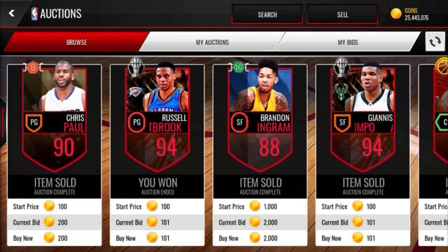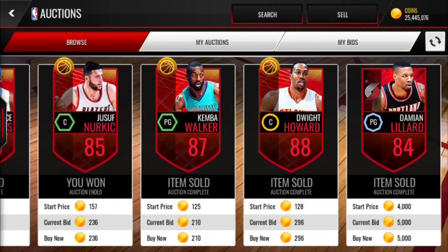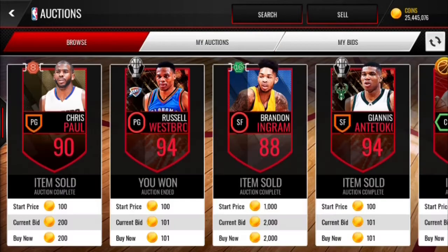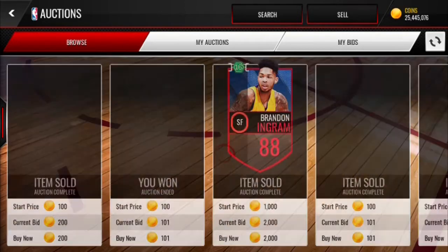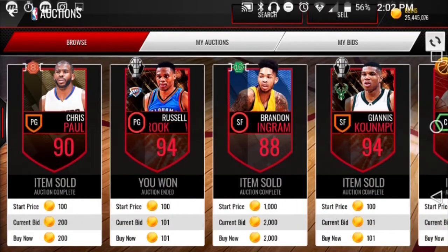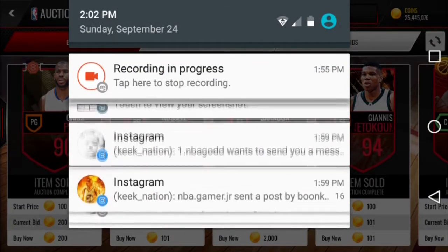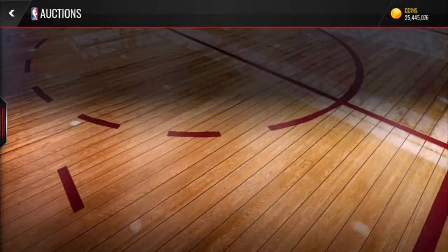I sometimes snipe 90 overalls, but there's really no filter for 90s — you just have to get lucky. Sometimes I just search 90s and go 50k and something nice drops. There's no real filter for 90s anymore, but this method is guaranteed profit, guaranteed coins. Besides that, look — this is what I mean by in-between rounds: an 89 Joe Johnson just dropped about two minutes and 50 seconds before the next round is supposed to drop.